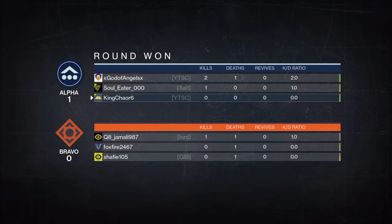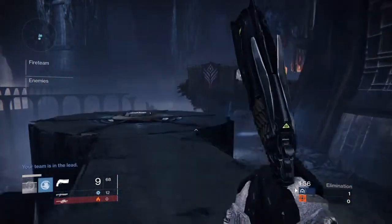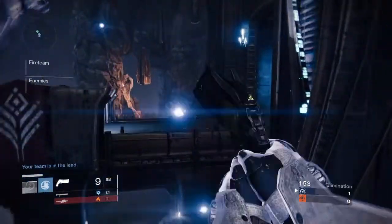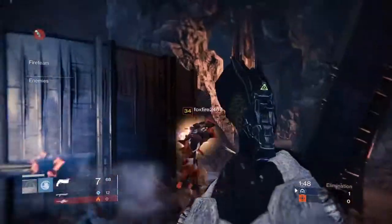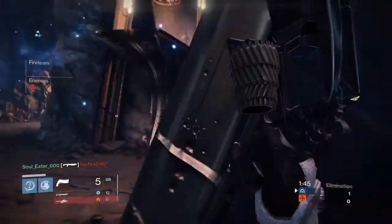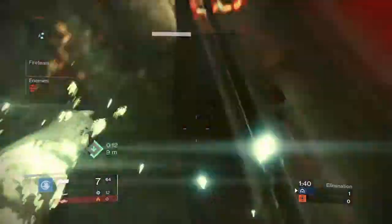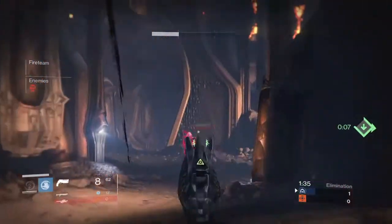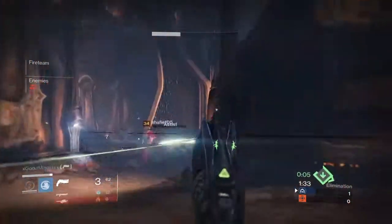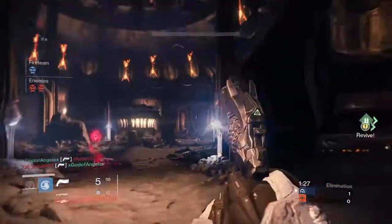The first thing you want to do is go into Trials of Osiris with a good setup — one you're comfortable with but also one that's good. For example, don't run a No Land Beyond on Trials unless you're like my team. If you're going through Trials to win, I recommend the following weapons: Vex Mythoclast, Thorn, Last Word, Hawkmoon. Another good hand cannon is the Red Hand 9 from New Monarchy, and Her Mercy would be really good as well.